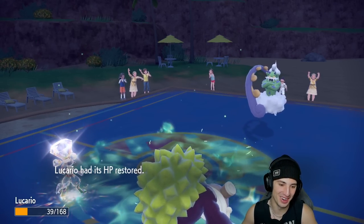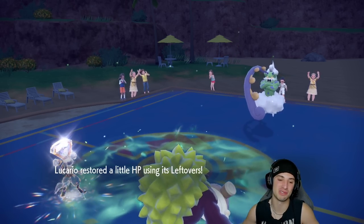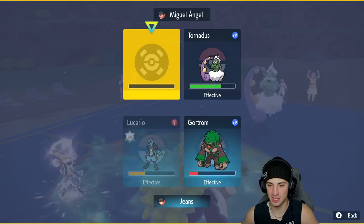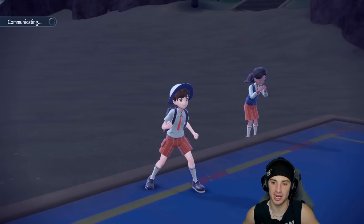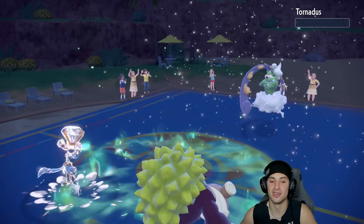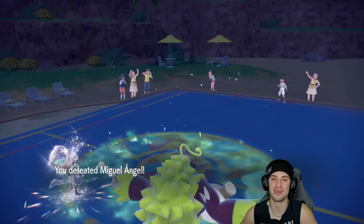ExtremeSpeed should be able to finish off the remaining Pokemon — just hitting way too hard with Lucario, absolute stud. Especially using a Pokemon you don't see much on the ranked ladder — it's always fun when you just go off on people with it. Tailwind's finally gone but it doesn't matter — ExtremeSpeed comes across and our opponent concedes. One and one — let's hop into a third and look for that winning record!